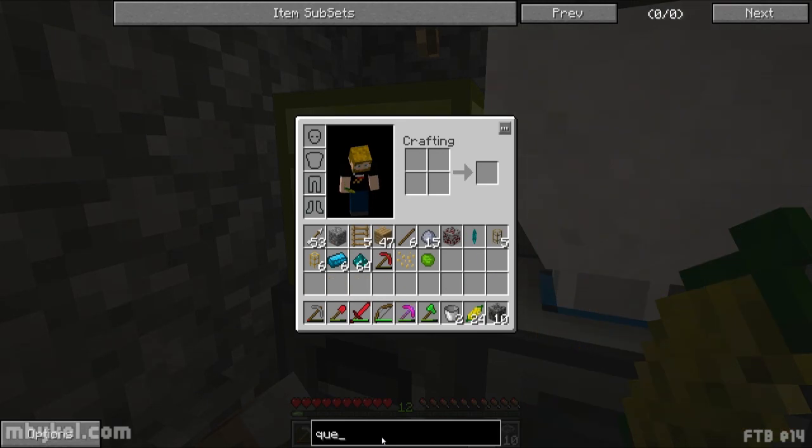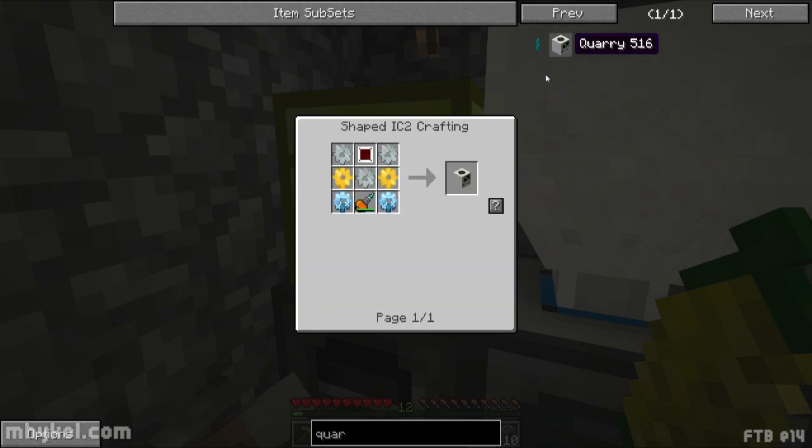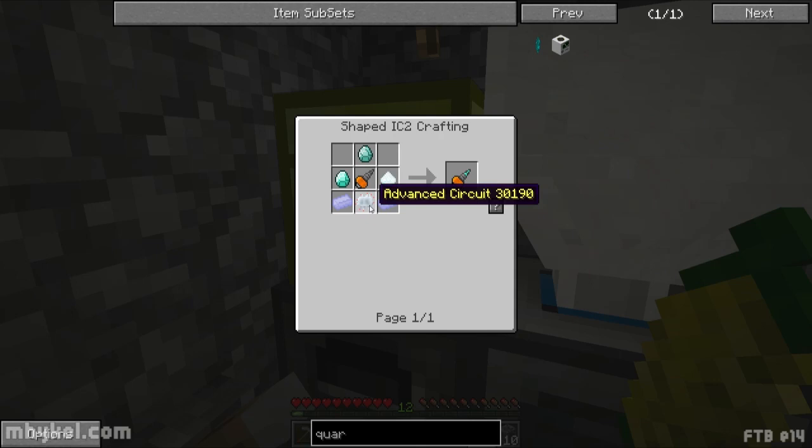So we're going to make a quarry, we'll get that started and then we'll call it an episode. Oh that's right - it's more difficult now. It actually takes a diamond drill and an advanced circuit. Why in the world does it take a diamond drill? It needs titanium, a mining drill - and mining drill is steel, okay I've got steel - plus a battery and electronic circuit.